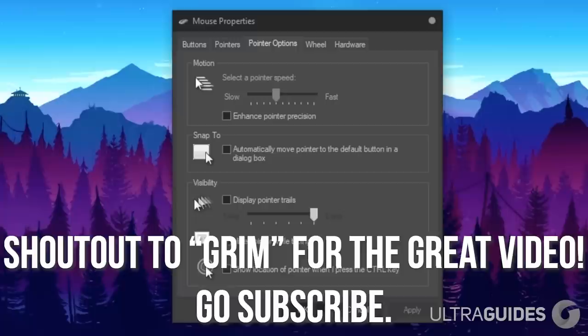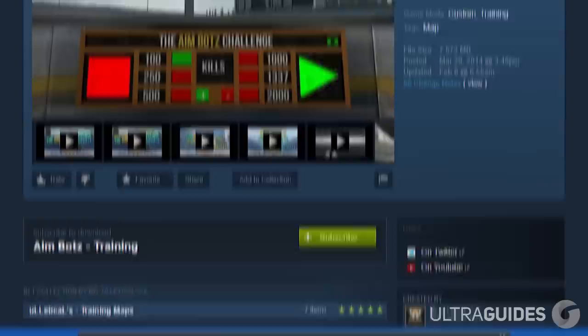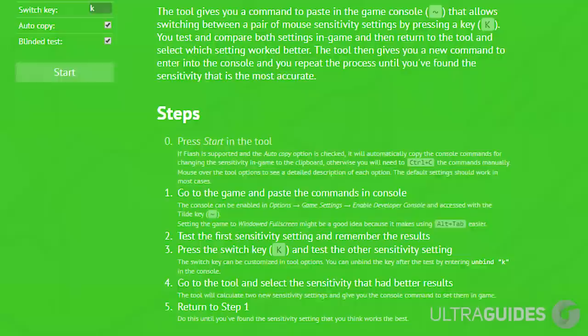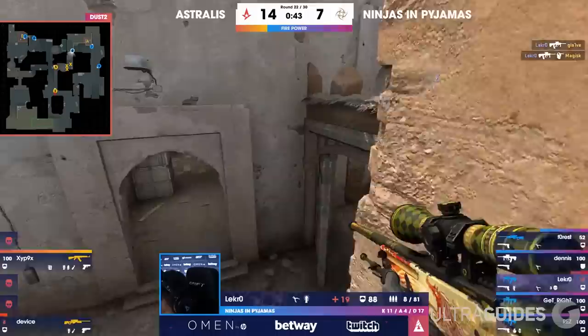Essentially, you first need to make sure that you enhance your pointer precision in the Windows mouse settings. Find your DPI, which for most people is around 800 when playing at native resolution and 400 when you're not. Set your polling rate to the highest that your mouse allows and download the AimBots map from the Steam Workshop. Open up the map, but tab out and go to the website listed in the description. Input the sensitivity that you currently use and follow the instructions on the website until you find the perfect sensitivity for you. Take time to set this up and you will notice your aim get immediately better — it saves tremendous amounts of time and removes a lot of the guesswork.